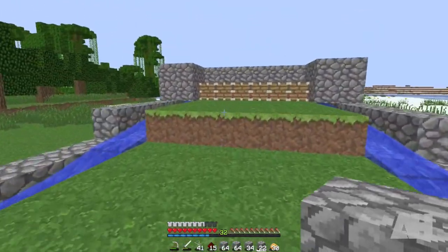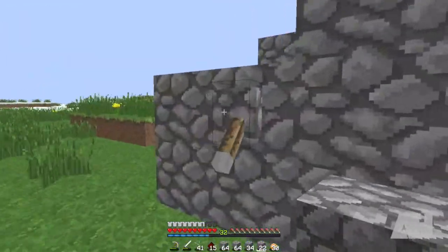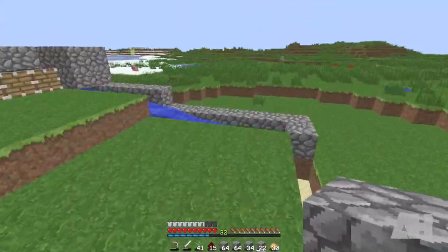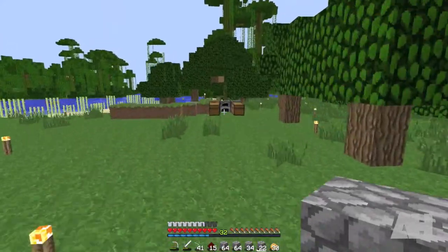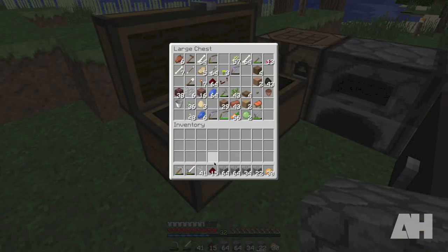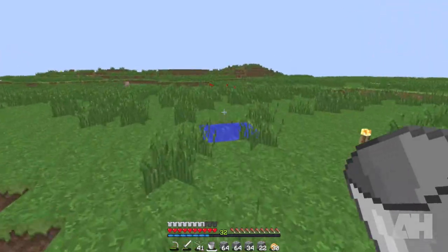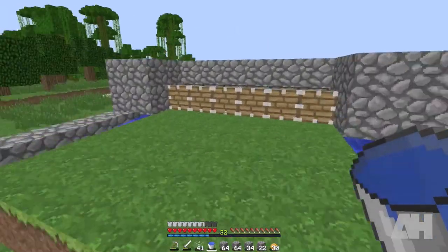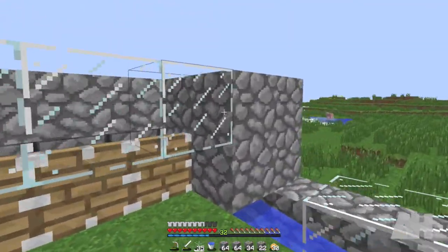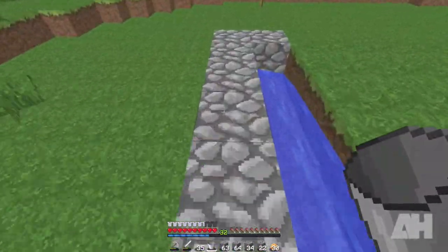We have the layout and structure we want. Right here I have the redstone in the back using pistons to hold up the water that we're going to add. I covered it up a bit - you're not going to be able to see any of this in the back when it's finished. I'm going to get some water and place the glass down before I put the water in. Let me hop up here and put our first block of water source down.